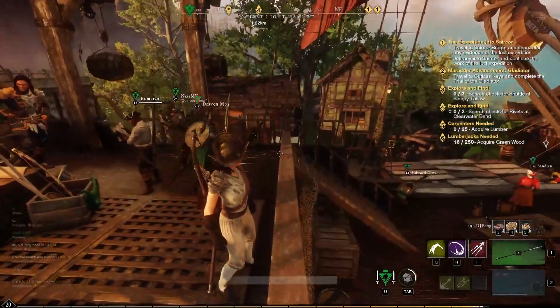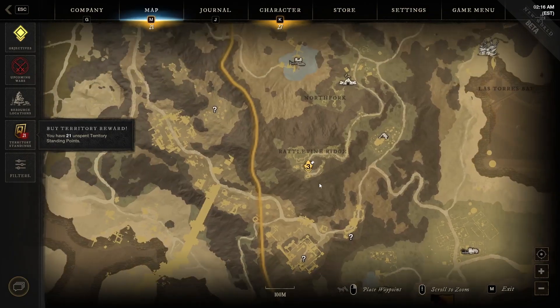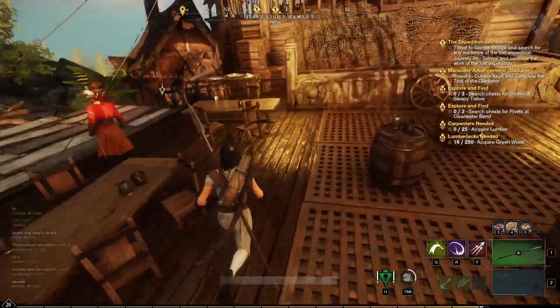Generally, it's mostly the same type of boss — it's gonna ask you to go to a different town, like this one is asking me to go to Catalyst. And it's gonna ask you to defeat a certain mob, like a boss-type mob.